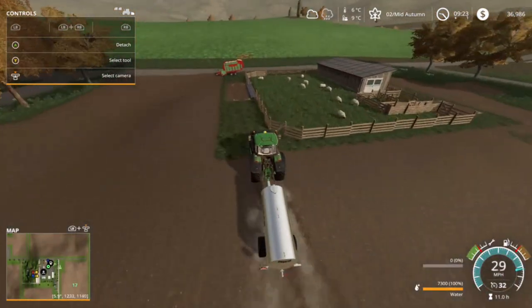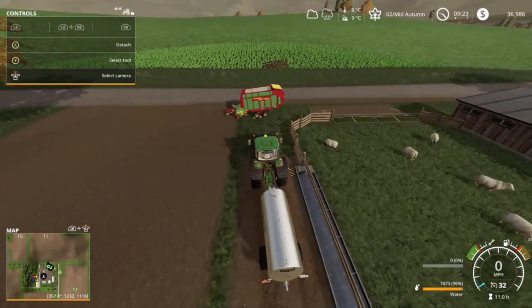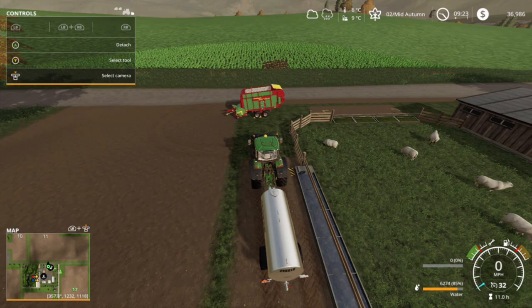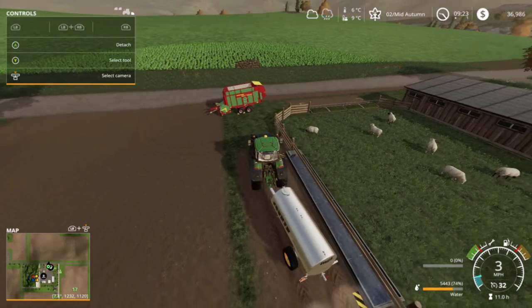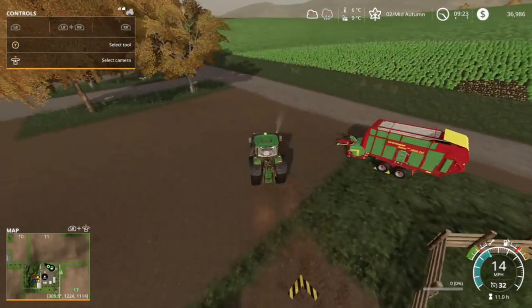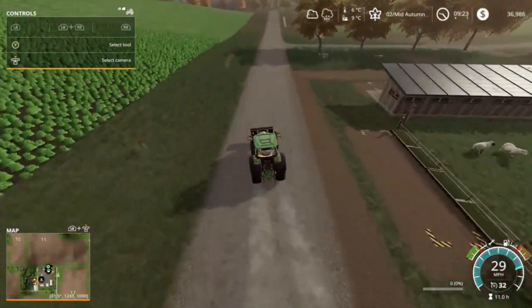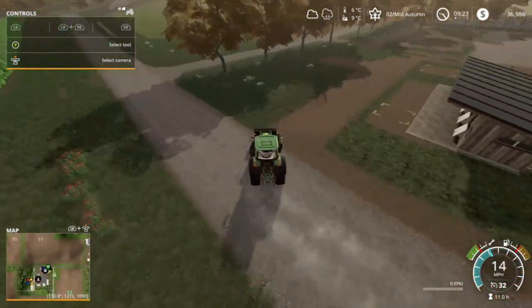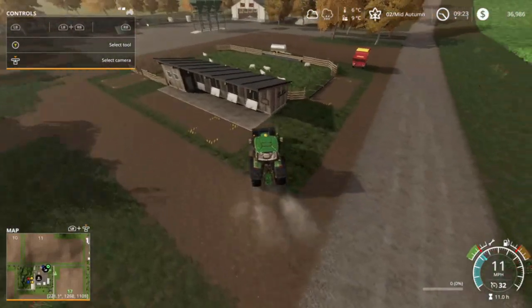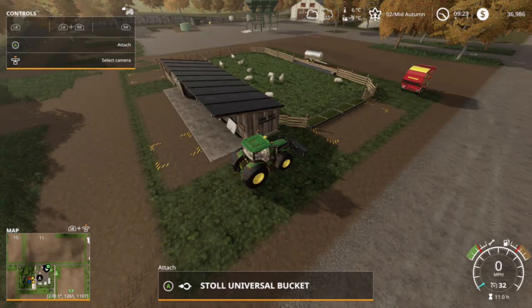Water's full, let's top off the trough. Then we'll go back and grab the mower and the pallet fork. There we go — water's good. Just leave the bucket right over here somewhere.